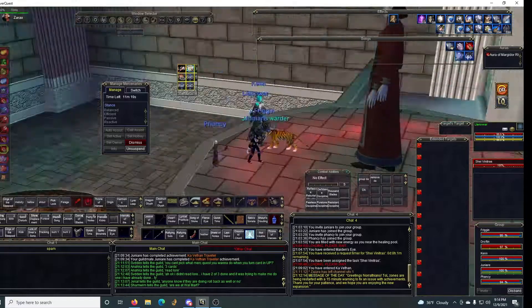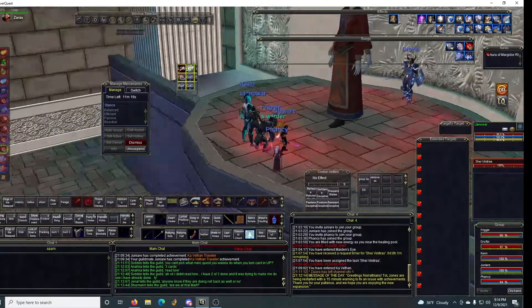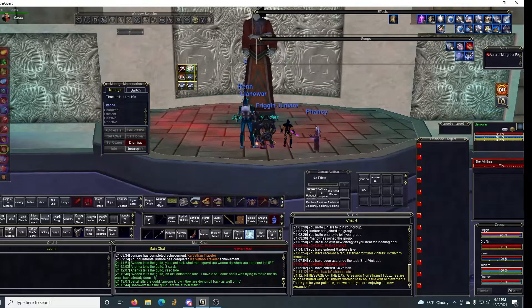The third achievement is letting the boss get healed. These Akevian guys that spawn at the bottom here roam up slowly. When they touch the boss he heals ten percent. Do it twice and get the achievement — simple as that.